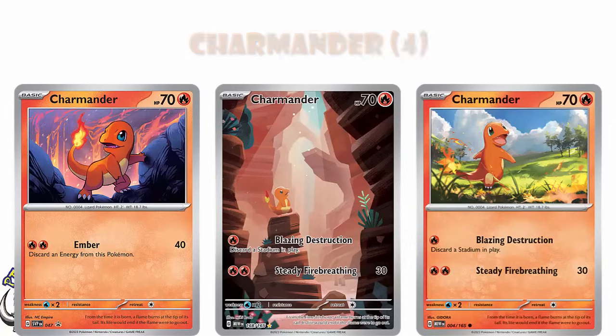Sandshrew is not exactly a powerhouse card, but I think you are going to need a couple of Sandshrew, because it's got an extremely useful ability which says that trainer cards in your opponent's discard pile cannot be put back into their deck by an effect of item or supporter cards. Basically, your opponent cannot get any trainer cards back, which is going to stop a bunch of decks. That is something you're going to need.